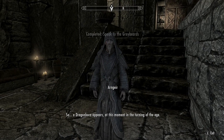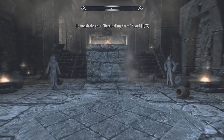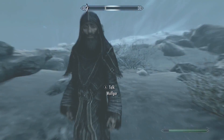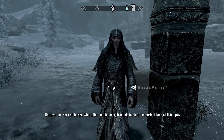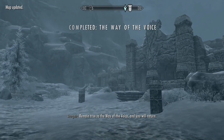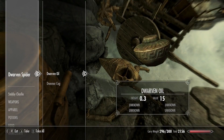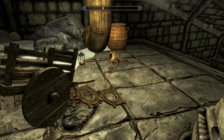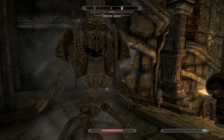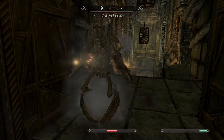The Greybeards told me I was Dragonborn and taught me the ways of the shout — which I had to use by the challenge rules. I did everything they asked and they told me to bring back the Horn of Jurgen Windcaller. But first I decided to go back to that Dwemer Ruin I tried to clear before. Very bad idea — I could kill the Dwarven Spheres now, but it took almost all my potions.